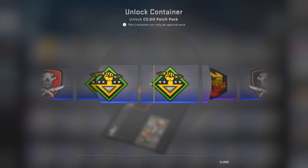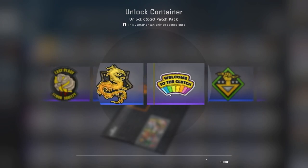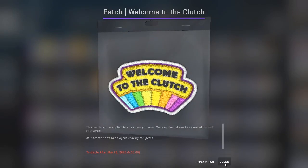It reminds me a lot of Rainbow Six with how it opens. Welcome to the Clutch — there we go. I want this one just so I can put it on the back of my character. So far I've gotten one of what I wanted.